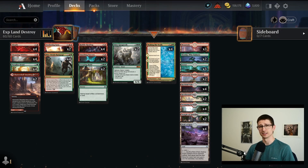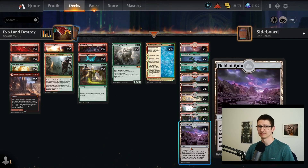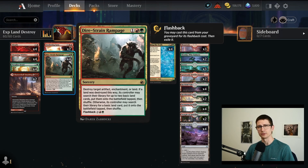So we're gonna play it. This deck has a nice combination of land destruction, and disclaimer: this deck performs much better against decks that are full of non-basics and don't have basics. Why? Because Cleansing Wildfire — you destroy a land, they get a land back, but it has to be a basic. If they don't have a basic, tough luck. Field of Ruin: same thing. Dire Strain Rampage: same thing.